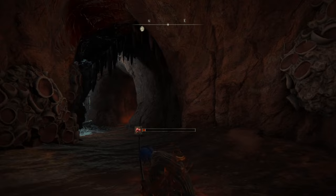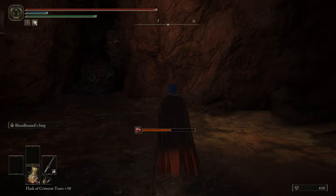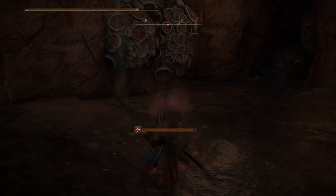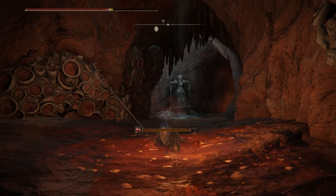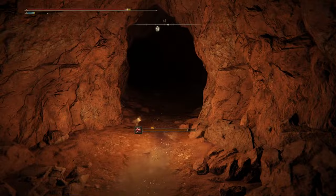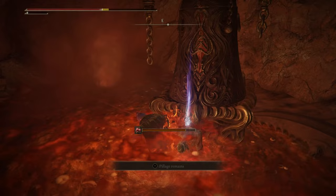Another Ash of War to bypass awkward situations with mobility is Bloodhound's Step. When walking very slowly through knee-high Scarlet Rot or poison swamps, you can't sprint. What you can do is backstep to move quicker through this type of area — facing backwards and spamming the roll button. But it's obviously a lot easier with Bloodhound's Step, where you can absolutely fly through these areas. The movement penalty is completely removed and it costs FP, but it is well worth it.